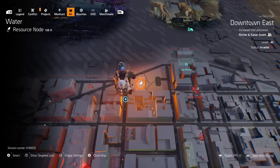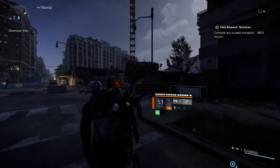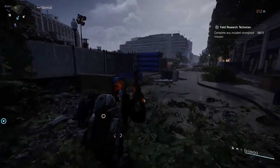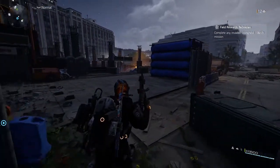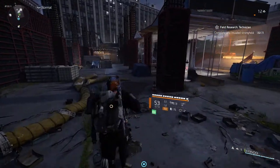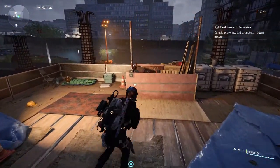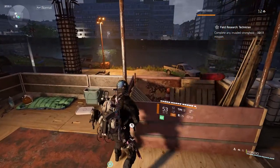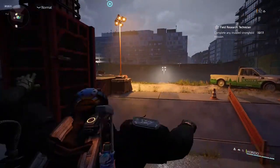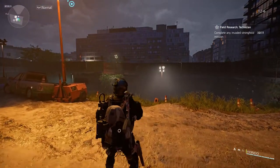Next, come to this location on the map — it's a water resource node. Follow the on-screen directions to a small platform where you can interact with a button. A few spotlights will light up in the distance, then switch off. You need to switch them back on in the order they came on. There are six lights total to interact with.